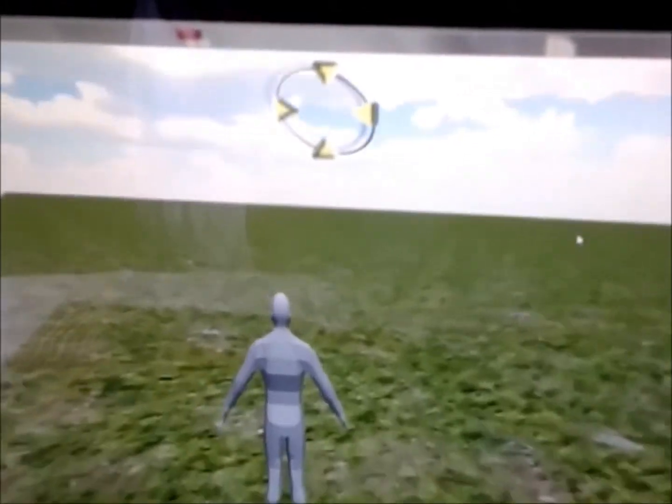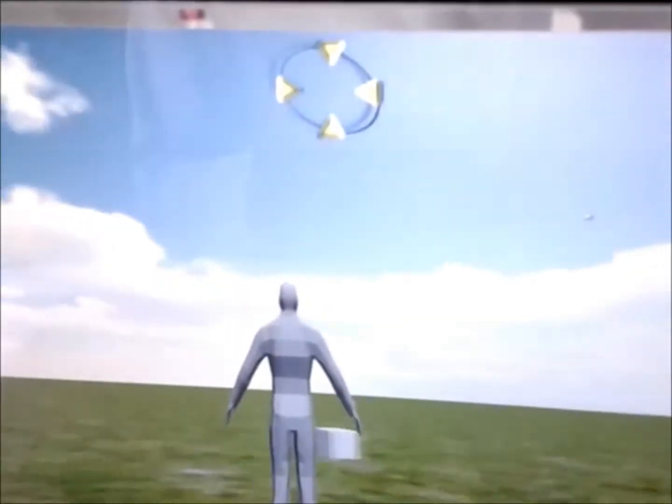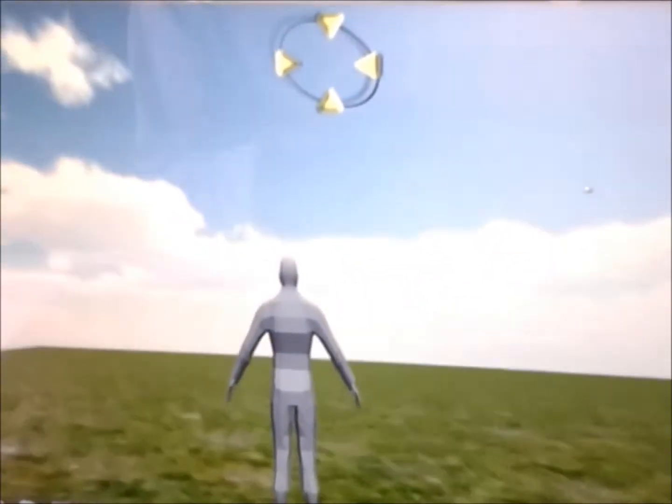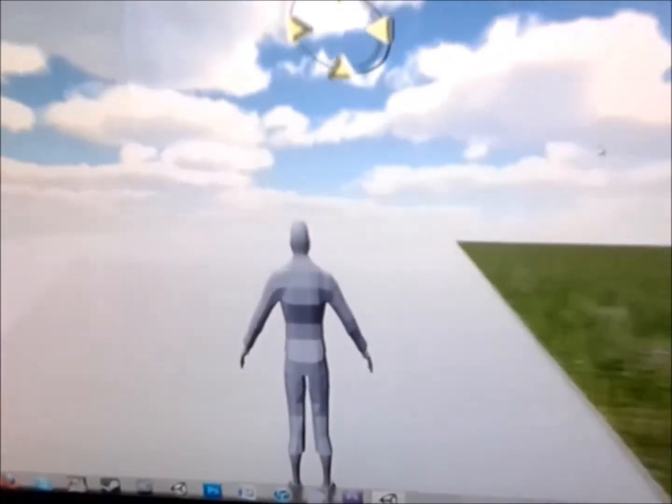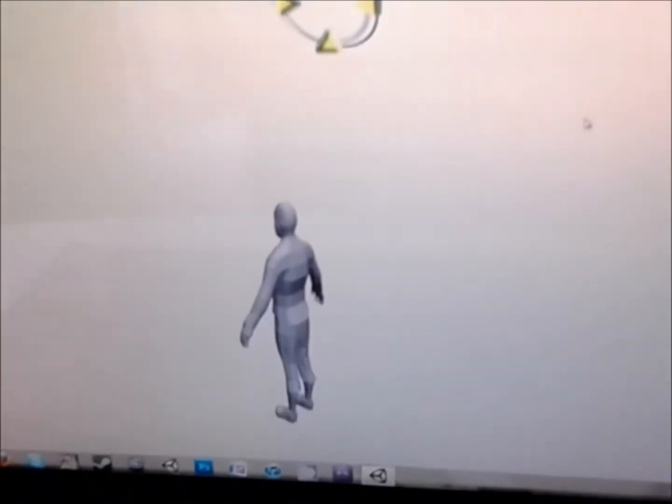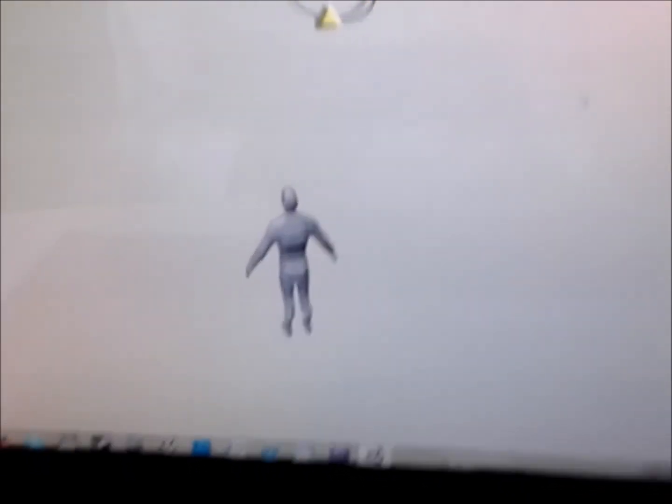I've also implemented a jump, so I can jump over the enemy like so — you can jump around. I've also implemented gravity, and you can see he just falls down. That's basically what I've implemented so far.